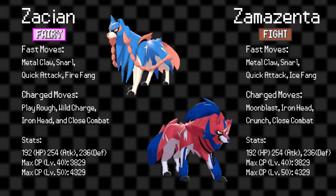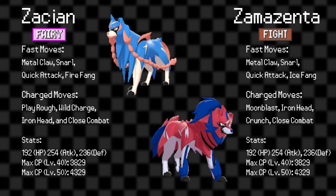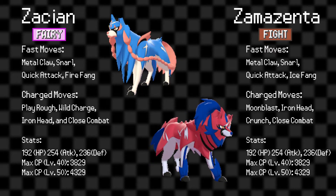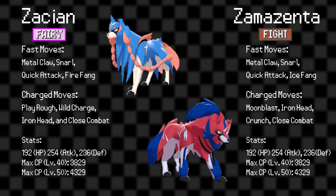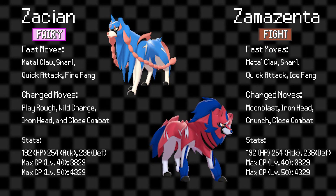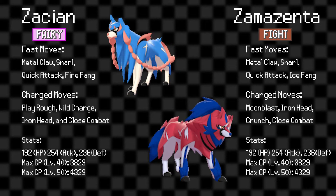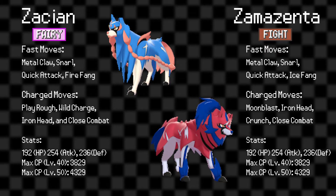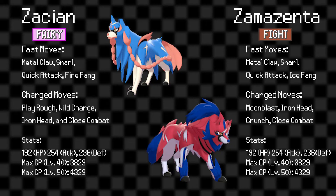The main reason for this is their fast moves. Both have a similar move pool of Metal Claw, Snarl, and Quick Attack, while Zacian also has Fire Fang and Zamazenta has Ice Fang. With Zacian being a Fairy type and Zamazenta being a Fighting type, it's easy to see why neither will make an impact as Raid Attackers — neither has a Fairy or Fighting fast move. Even in the main series, neither has access to Charm, Counter, Low Kick, or even Rock Smash. They're going to be out of luck in this department unless they get brand new moves.